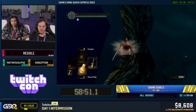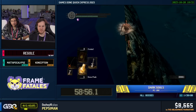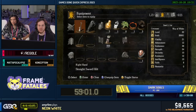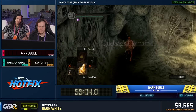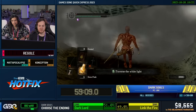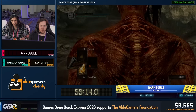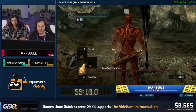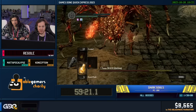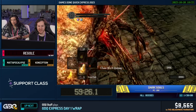There we go — very nice. No Blighttown necessary. Quelaag — normally you would fight Quelaag very early in the game, but since we're not really following the rules of the game, we get to fight her much later, and she dies real fast.